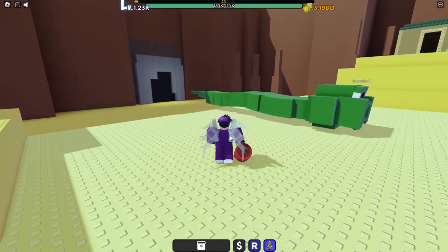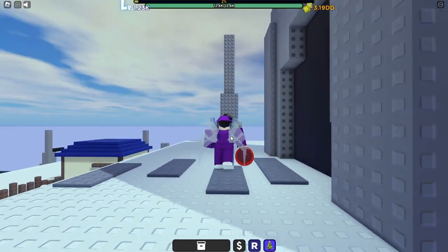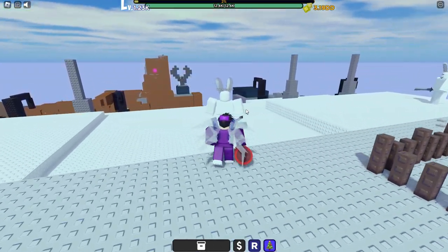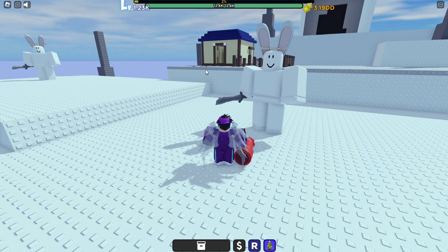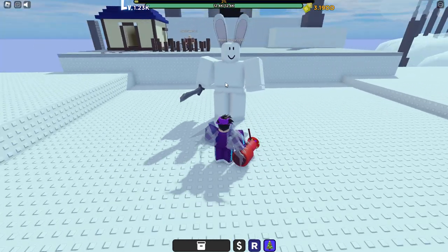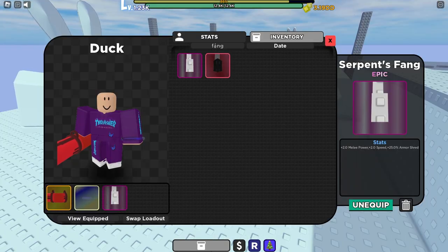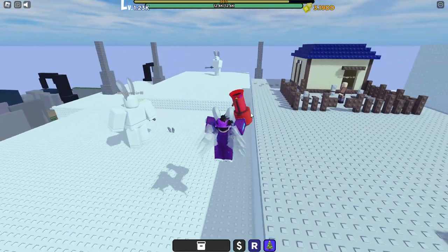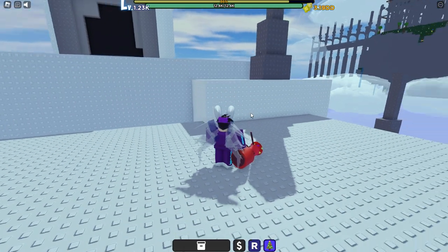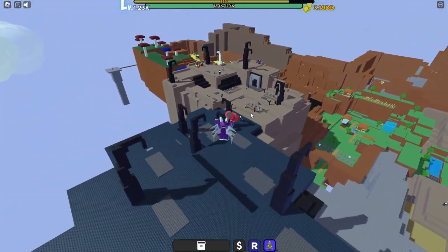The next NPC you want to kill is the bunny — not necessarily for XP but for the drop. It drops Giant Bunny Ears, which give you jump height and some speed, so they're pretty useful. Once you've got those, follow me to where you'll be grinding next.